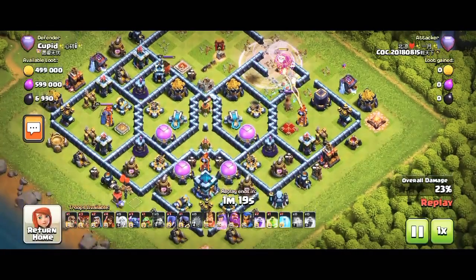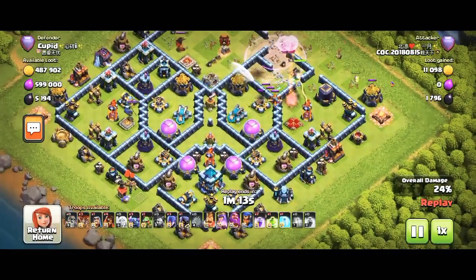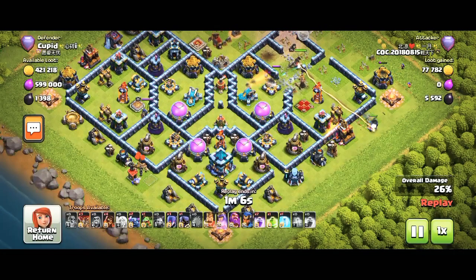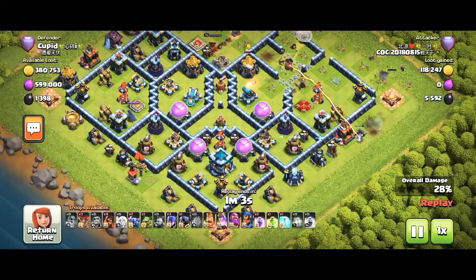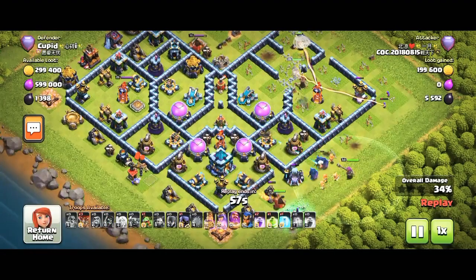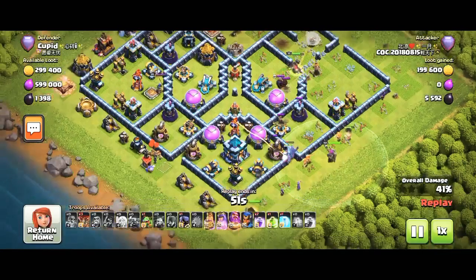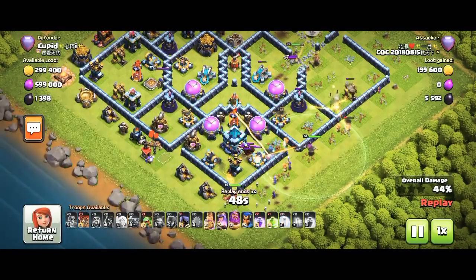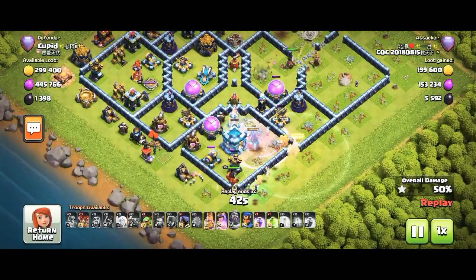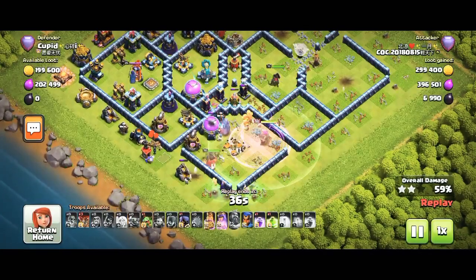You can see there's a wizard — he wants to create a funnel from the corner. I really enjoy his attack strategy. He's amazing. He's from China, and Chinese players are amazing. He has so many accounts. He's an amazing attacker — I can't believe how he can get three stars on any base. You can see how his troops go to the Town Hall. He destroys the eagle so easily and now goes for the X-Bow tower. He gets the Town Hall and uses his ability.